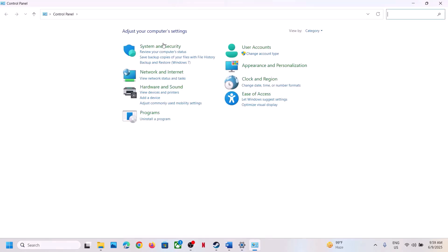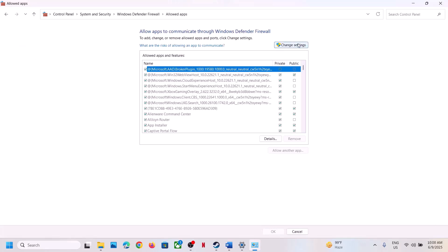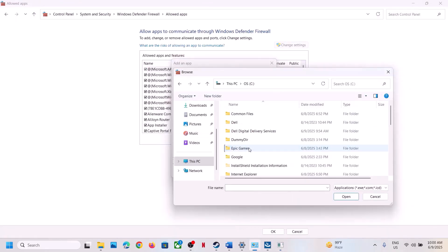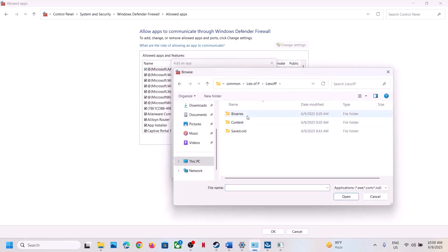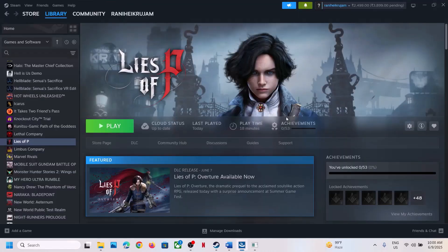Once the game is added, open Control Panel from the Windows search box. Go to System and Security > Windows Defender Firewall > Allow an App or Feature Through Windows Defender Firewall. Click Change Settings, then Allow Another App, click Browse, and navigate to the game installation folder: Program Files x86 > Steam > Common > game folder. Select the EXE and click Open, then Add. Repeat this for the Binaries > Win64 EXE as well. Once both are added, launch the game and check.